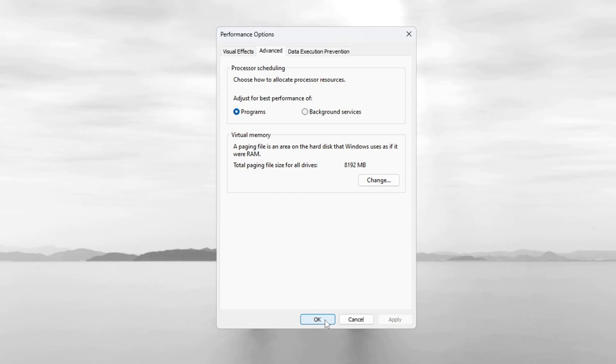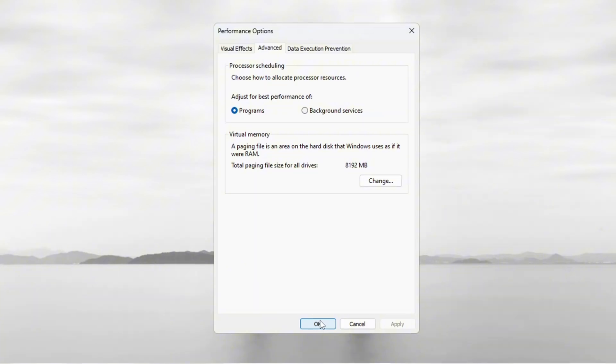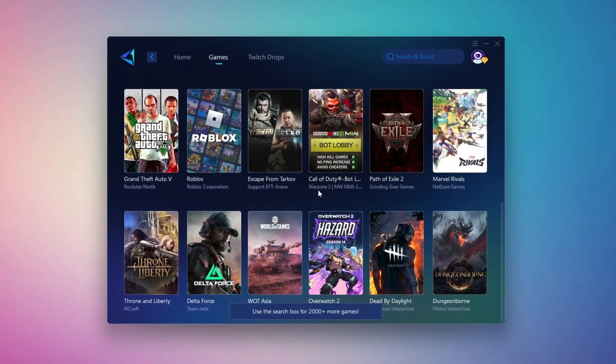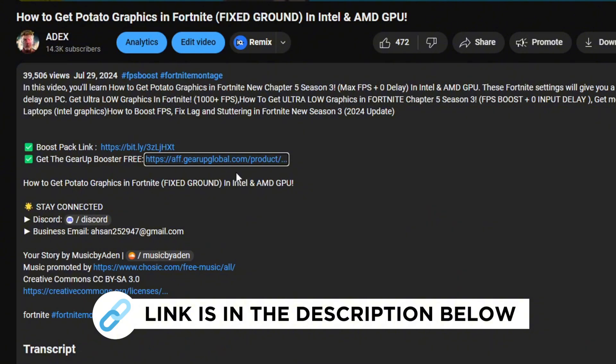These changes will make your system faster, help programs open quickly, and boost game performance in Fortnite Season 3. Gear Up Booster is the best tool to reduce your ping while playing games. It works with both wired and wireless connections. Download it for free from the description and enjoy smoother gameplay with lower ping.